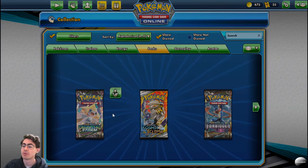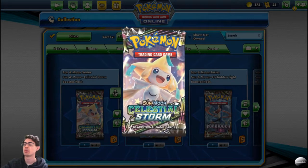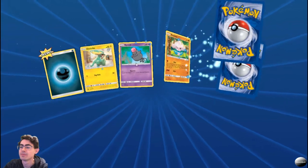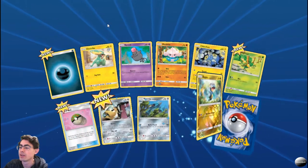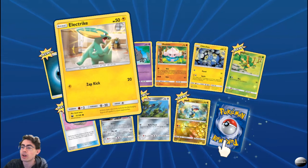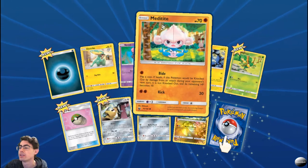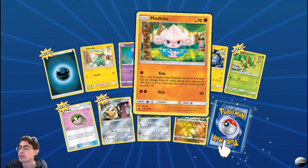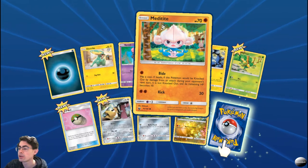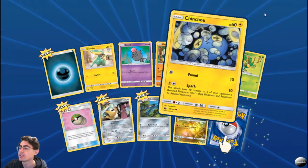Let's start with the Celestial Storm booster. We've got Electrike — I'm a big fan of Electrike. Spoink. And Metatite: if hit, the Pokemon will be knocked out by damage from an attack during your opponent's next turn, it is not knocked out and its remaining HP becomes zero. That can be handy.